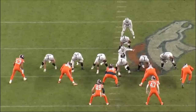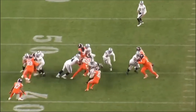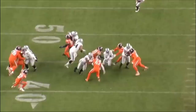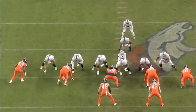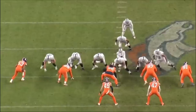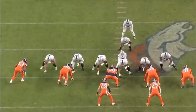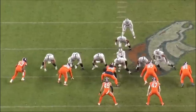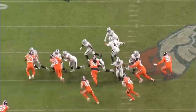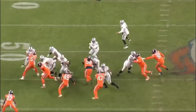On this outside zone play to the left, Munford does a great job moving number 99. The play goes for seven yards. The running back doesn't take it outside — he bends it back inside. Look at number 72 getting out of his stance, super explosive. He does a good job as well getting to the inside of number 97. The offensive line has been doing a really good job overall.